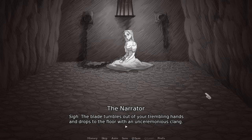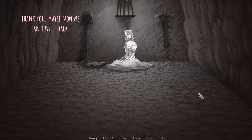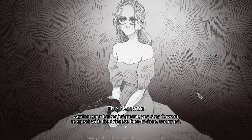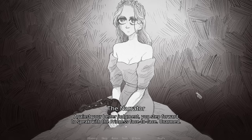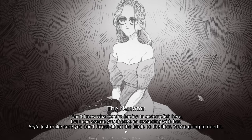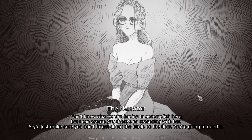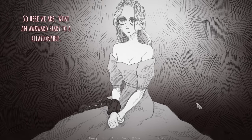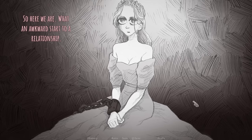Drop it. The blade tumbles out of your trembling hands and drops to the floor with an unceremonious clatter. 'Thank you. Maybe now we can just... talk.' Against your better judgment, you step forward to speak with the princess face to face, unarmed. 'I don't know what you're hoping to accomplish here, but I can assure you there's no reasoning with her. Just make sure you don't forget about the blade on the floor — you're going to need it.' 'So here we are. What an awkward start to a relationship.' 'No, I think this is a good one.'